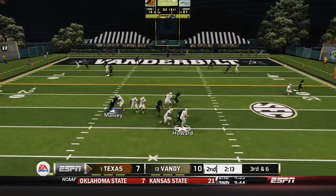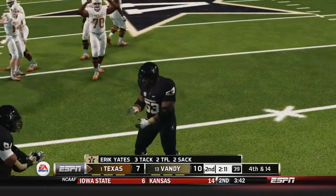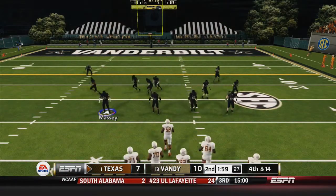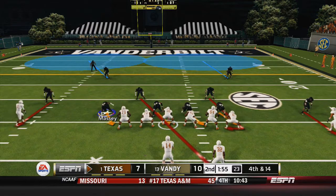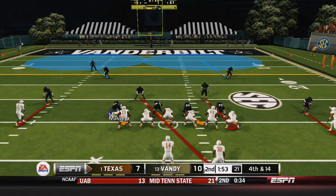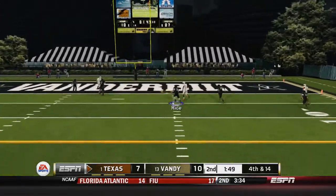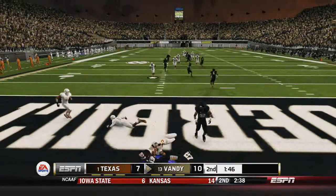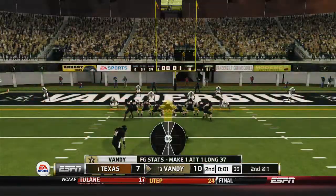In the second quarter it's third and six — I come free and get the sack. That's another sack for Yates. It's fourth and 14; they're going for it. I think this is the second time they went for it on fourth down, throwing it deep into the end zone. Rice picks it — my linebacker kept up with their tight end. They tried to hit that tight end all game and my linebacker already made one big play.